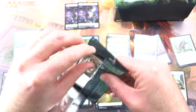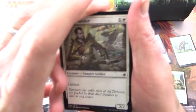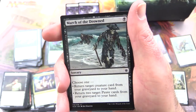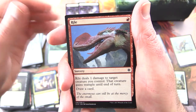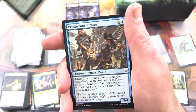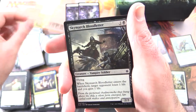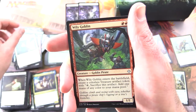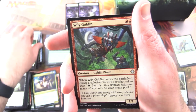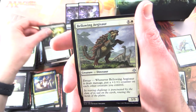I really think Ixalan won this one — I'll have to run the numbers, but Search for Azcanta cannot be beat. Ixalan Pack 4: Bishop's Soldier, March of the Drowned, Ryle, Shining Aerosaur, River Herald's Boon, Prosperous Pirates, Colossal Dreadmaw, Demolish, Skymarch Bloodletter, Demystify. Uncommon: Wily Goblin — Creature Goblin Pirate, that is a thing apparently. Seeker's Squire, Bellowing Aegisaur.